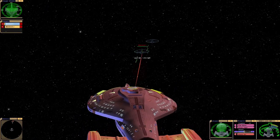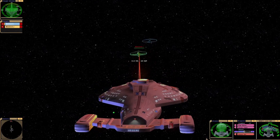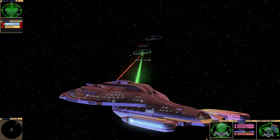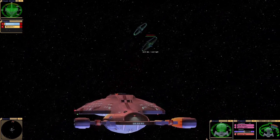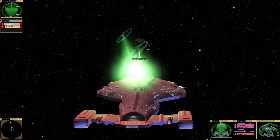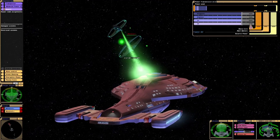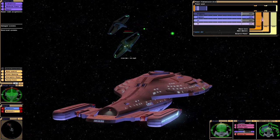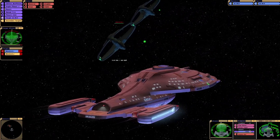So we have phasers, obviously. These phasers seem more rapid fire than the standard ones. We have some sort of pulse weapons. The shields are a lot stronger, as you can see. And if all else fails, we can just send the Borg drones over.